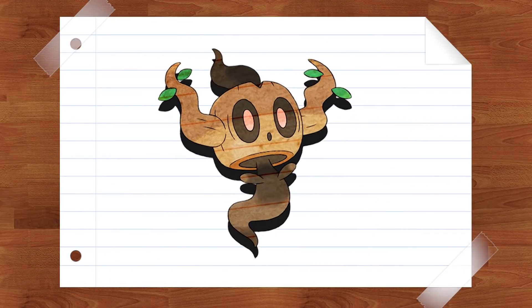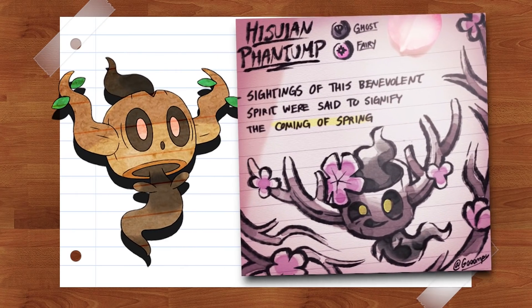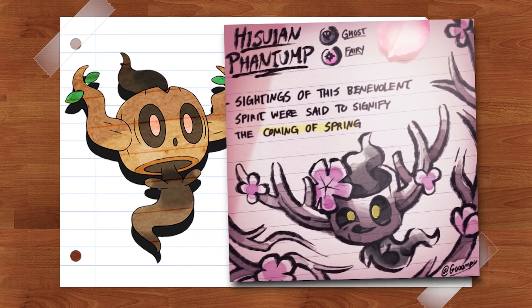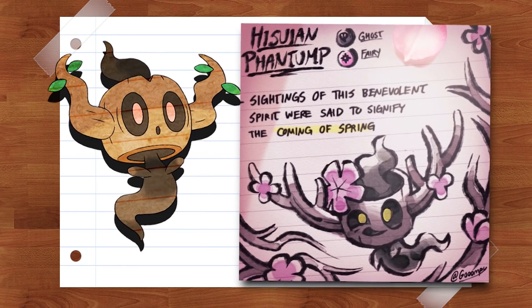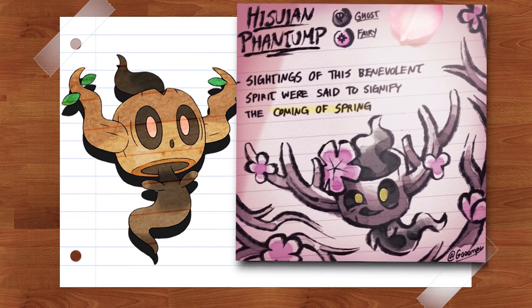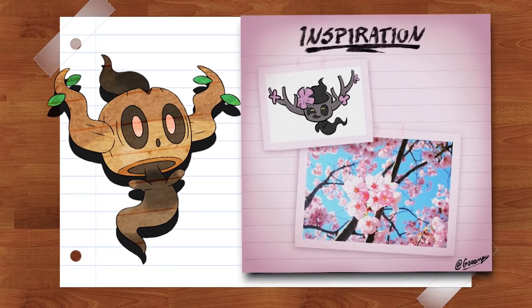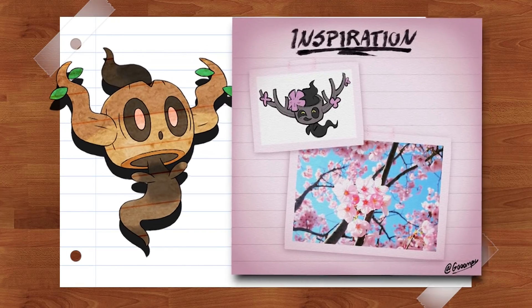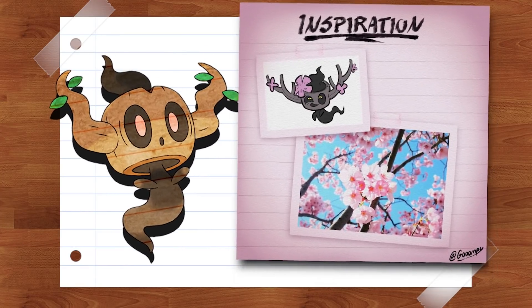First has got to be Hisuian Phantump, designed by Goompy Art. The Hisuian Phantump, a ghost-fairy type, has the following description: 'Sightings of this benevolent spirit were said to signify the coming of spring.' This makes total sense with the design, as it has a clear Sakura tree-inspired theme. The Sakura tree features cherry blossoms that are pink and beautiful, and this Hisuian Phantump features those exact same cherry blossoms on its design. I think it looks really awesome.